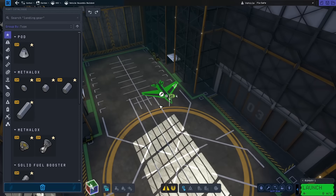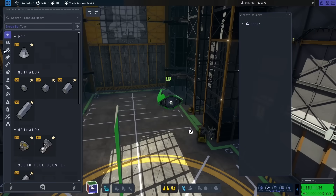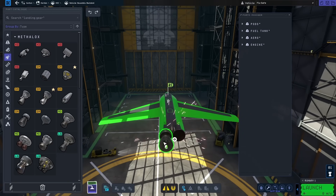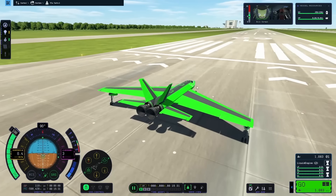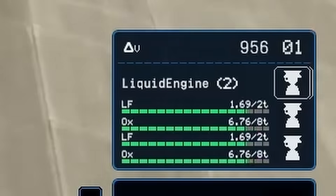I sort of liked where that was going, but instead of using that normal jet engine, I wanted to try using a standard metalox tank with a more powerful engine. After throwing back on those wings, I put down a couple of vector engines at the back. While these are going to burn a lot harder, they're also going to burn through a lot more fuel. On the ground, it did seem to be a lot better, but it was also burning through fuel super fast.